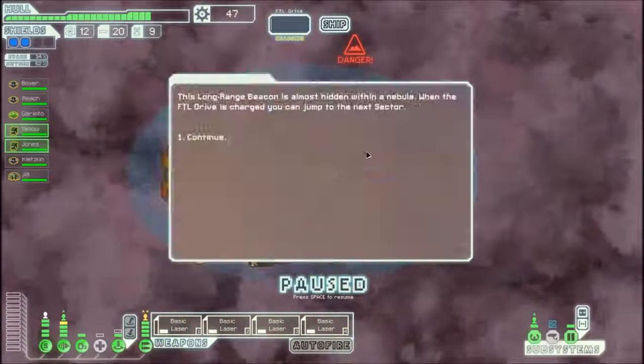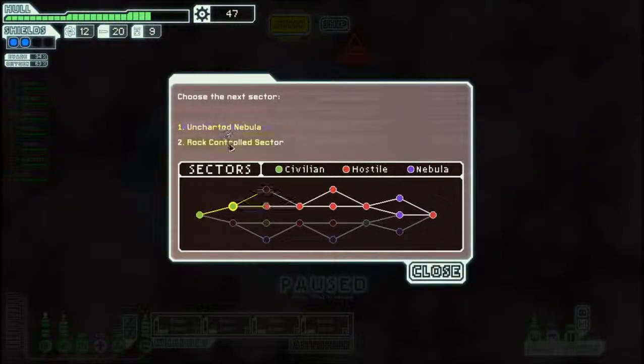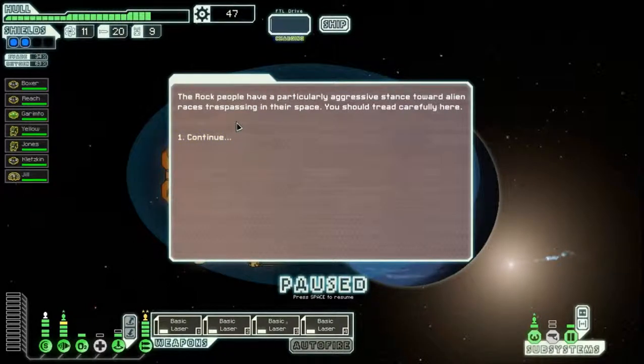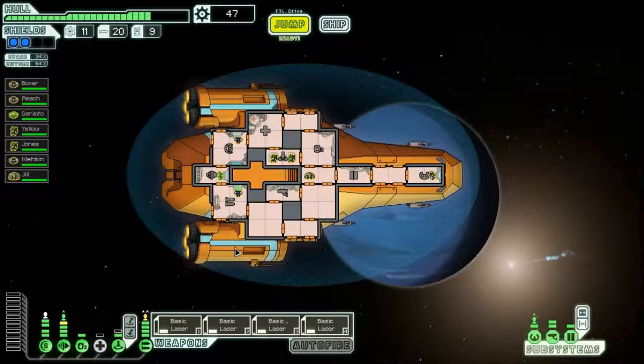Let us head to the exit and jump to the rock control sector. The rock people have a particularly aggressive stance towards alien races trespassing their space — tread carefully here. There's actually a store nearby, but for now I am going to pause this playthrough.